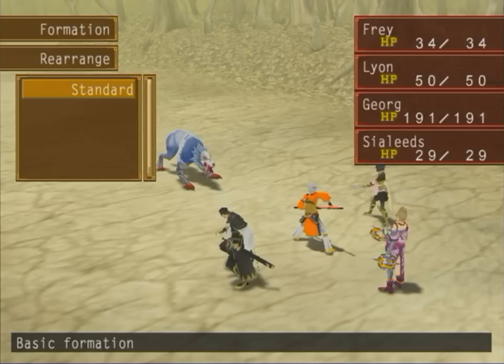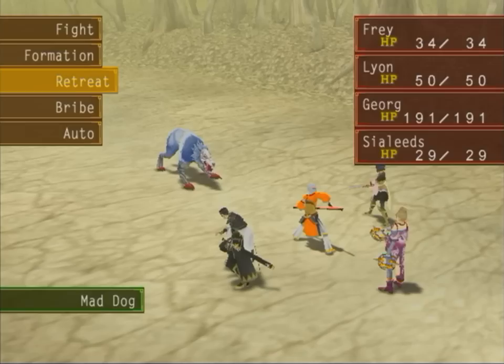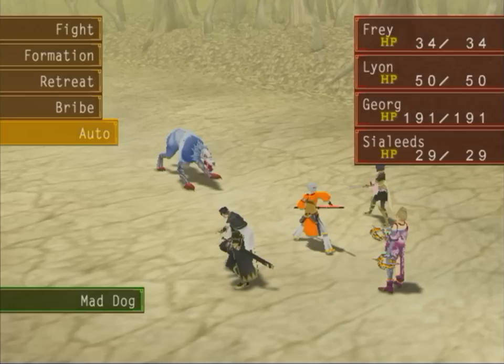Rearrange — you can actually change your formation in battle as well, which is kind of cool, in case you forget to do it on the pre-battle screen. Retreat is basically what you think it is — you try to run. This can actually change to Release at higher levels, when your party's level reaches a certain threshold over the enemy you're facing. Basically it's just letting them go rather than trying to run away. Retreat is random whether it happens or not — basically like any run command in a Final Fantasy game. Bribe basically allows you to bribe an enemy with money and then you can escape from the battle.